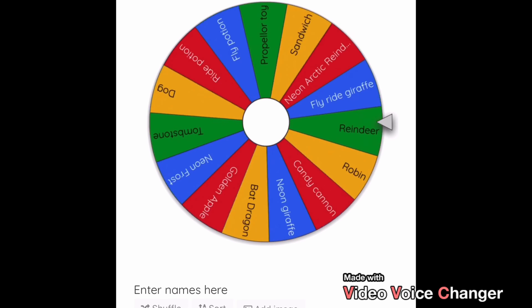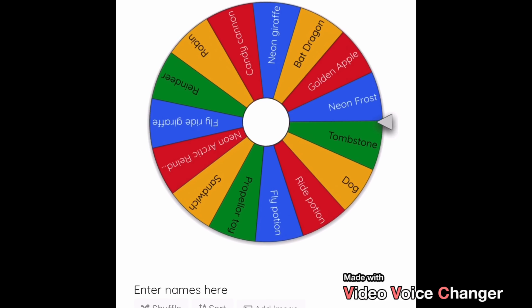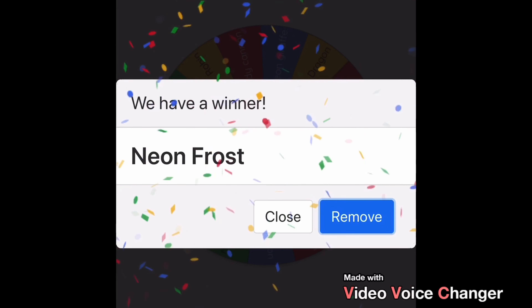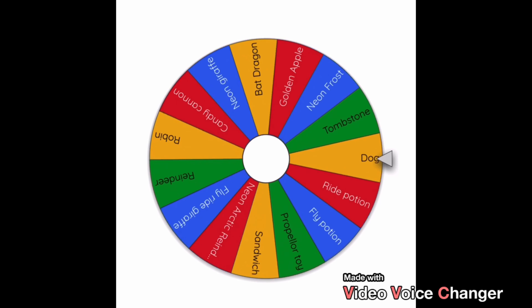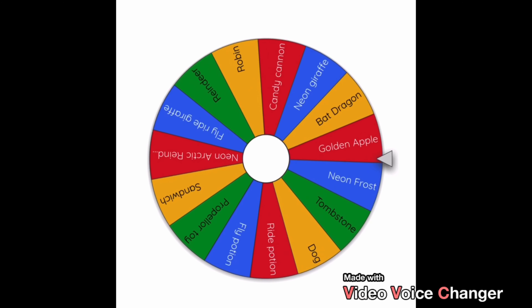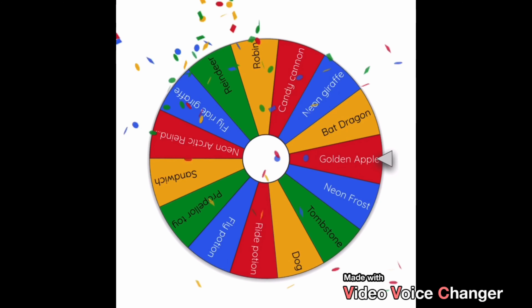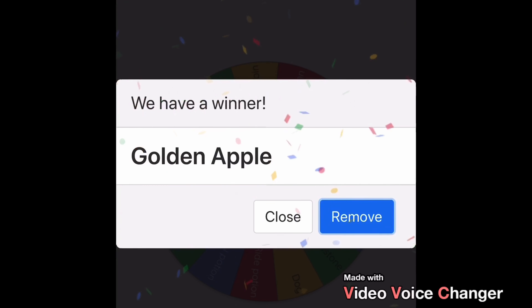I've gone ahead and spun the wheel — is it going to be tombstone? Neon frost! Okay, so I'm going to be trading a neon frost first. Now you can spin the wheel, sis. She got a golden apple. I don't know how I'm going to be able to trade that — I'll probably just end up giving it out for free, but I'll try.